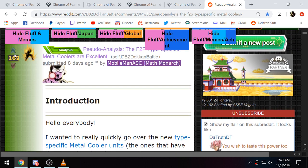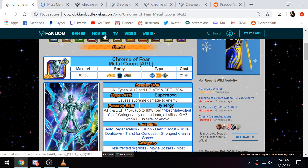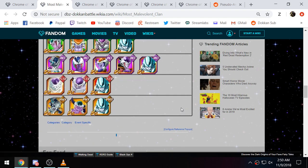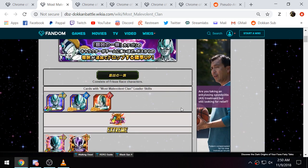So yeah, the PHY and STR ones are very, very good — I'm definitely strongly considering rainbowing them. All the type-specific Metal Coolers are great and that really surprised Mobile Man. They have a limited niche in that they'll only perform well on teams almost entirely composed of Frieza Clan units, but it's an acceptable limitation given how well they perform within that niche. These were released specifically to buff the Most Malevolent Clan team, which before release didn't have a ton of units. They've helped it out by releasing a ton of free-to-play power. Make sure to rainbow them before the event leaves, and in part two we'll take these units into an event.